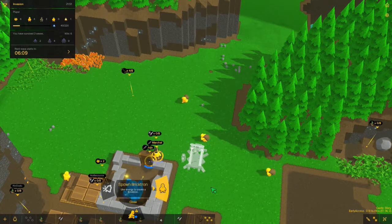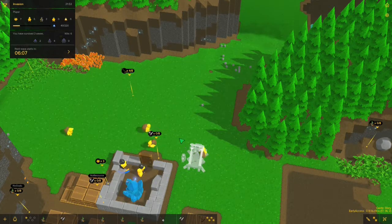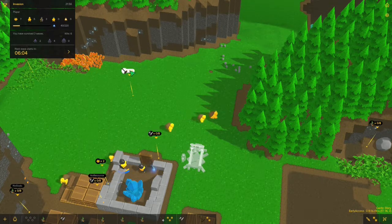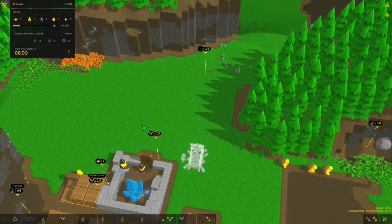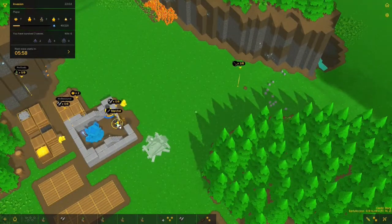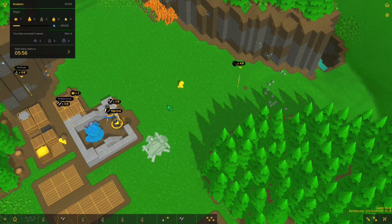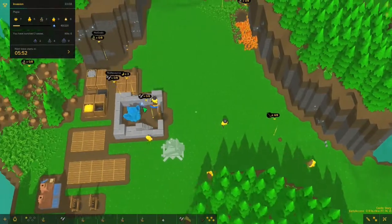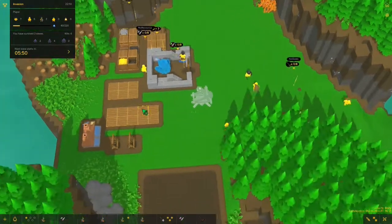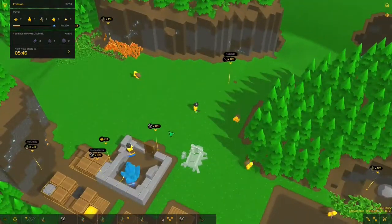A lot of times your guys will drop stuff and then not pick it back up. And anytime you kill enemies, they actually drop stone — it's not a ton, but you might as well pick it up. This is actually going pretty well, I'm relatively surprised. I believe I'm going to continue this as a gameplay, so if you guys are interested, videos should be coming later in the week.